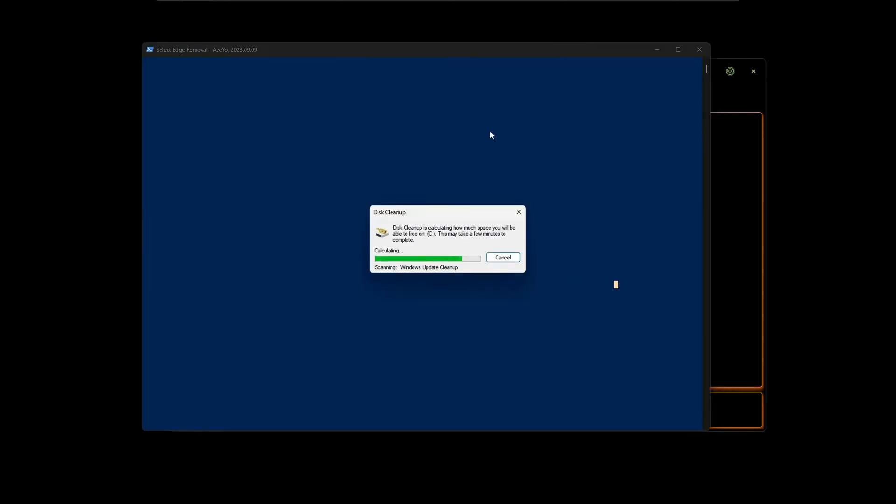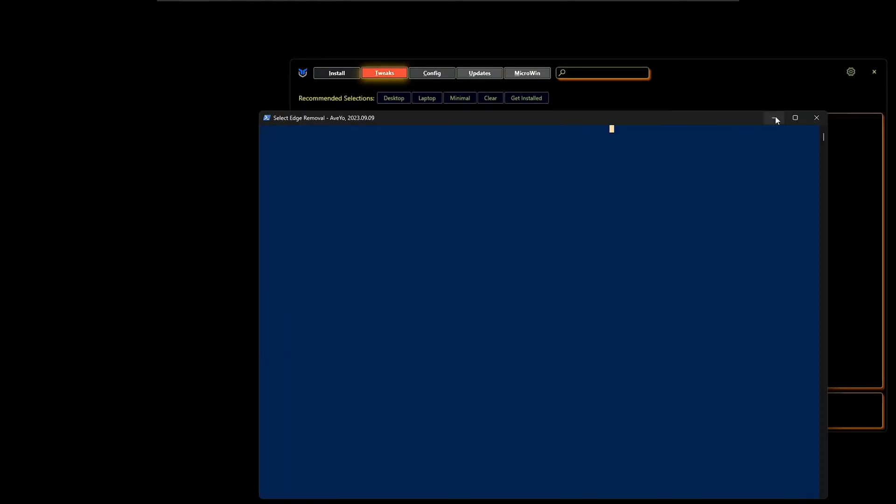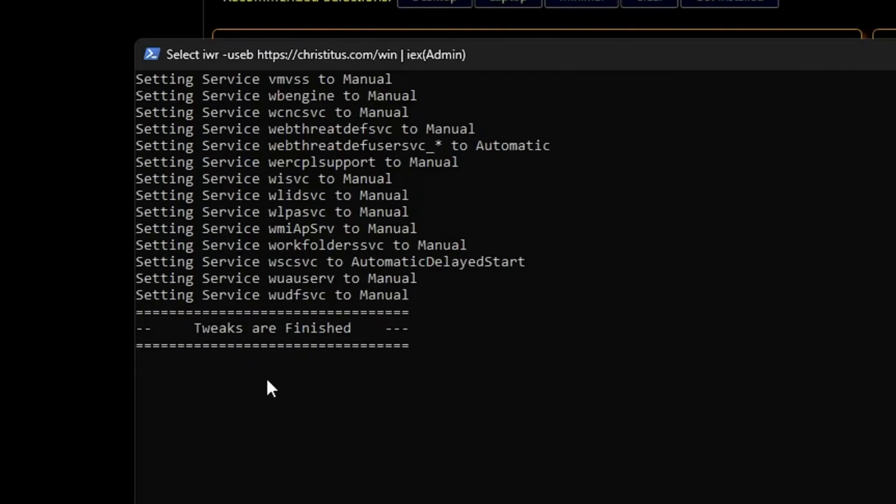This kind of PowerShell window will pop up and it will start working on the processes that you have selected. You also need to be in front of the computer in case it asks you for any kind of permission. Once all the tweaks are completed, you will get the message: Tweaks are finished. Then simply restart the computer.